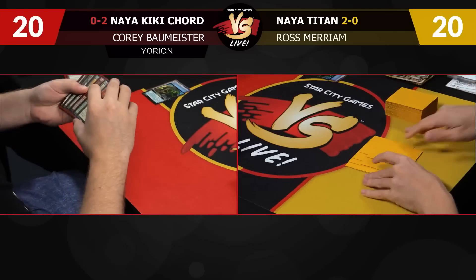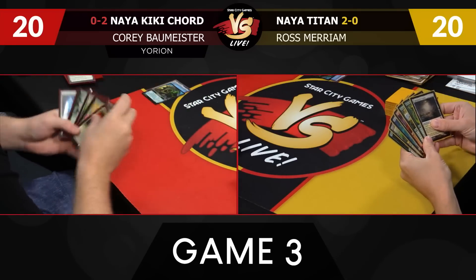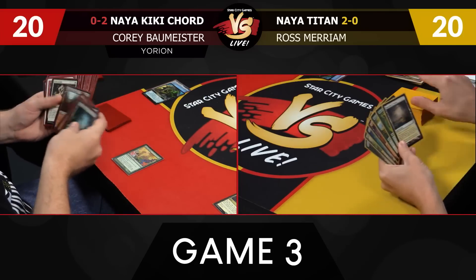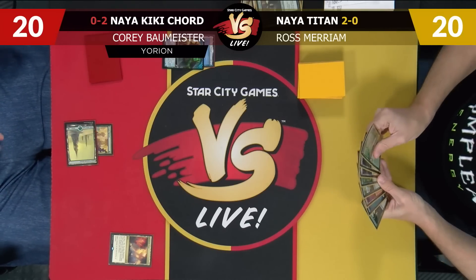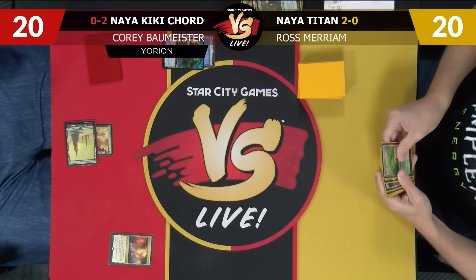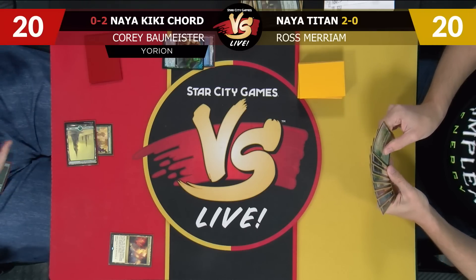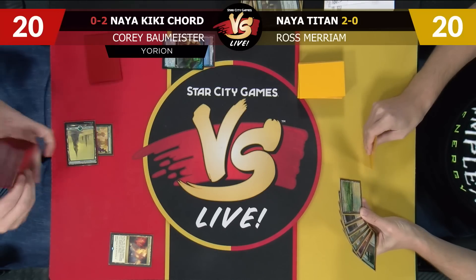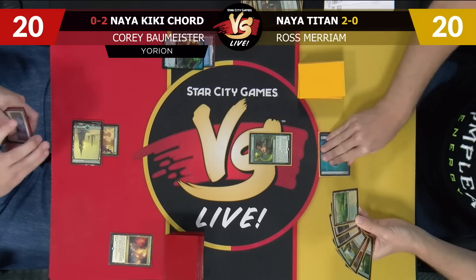I'm winning this pity game. All right, same play — Forest, Utopia Sprawl, name white. I'm going to start on Elvish Reclaimer and pass the turn. I'm going to do some reclaiming — let me find the necessary basics I need, should you Blood Moon me on turn two.